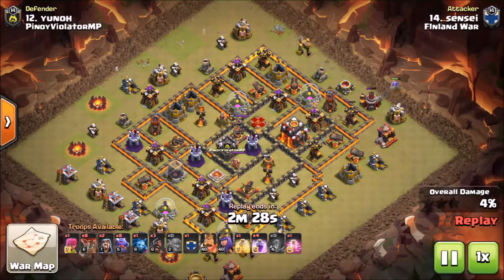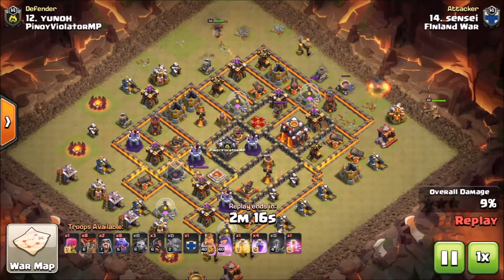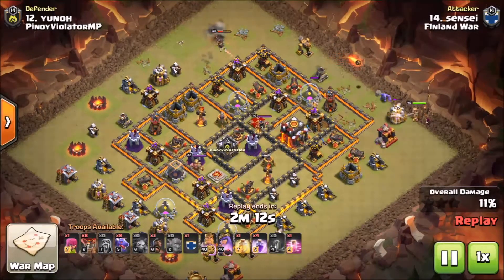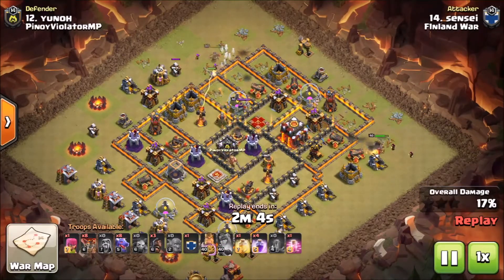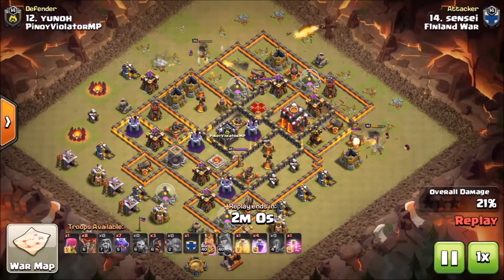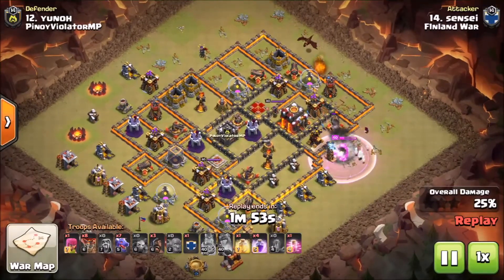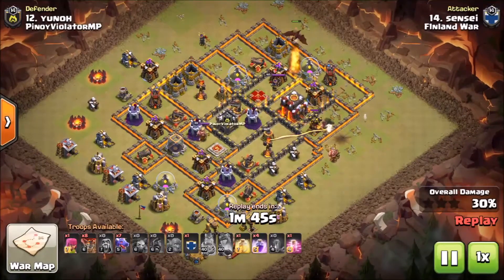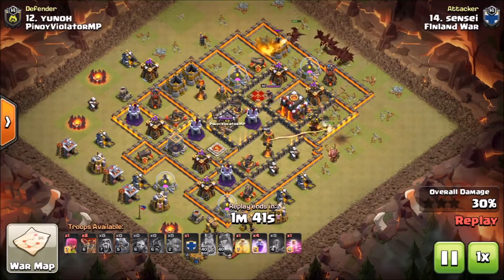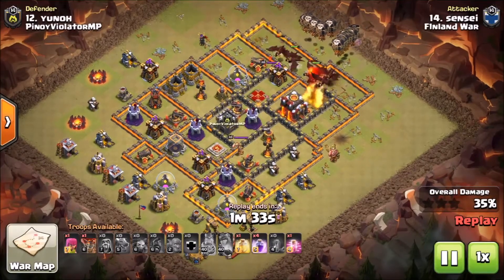He set down a few minions to pick off some buildings on the outside, because dragons tend to be a little bit slower — if you can pick off those buildings on the outside it's a lot better for cleanup. He also dropped a bowler on the bottom side to make a funnel so that his king would follow buildings down, wanting the king and queen to make a little funnel. He put his queen on the top side because there are two air defenses on the outside there — she gets them both basically for free. The king works his way down; his job is just to keep the dragons inside the base at the start. He also used some hogs to help get an air defense down — they just barely made it. He managed to get four air defenses on this opener.